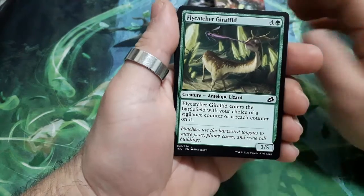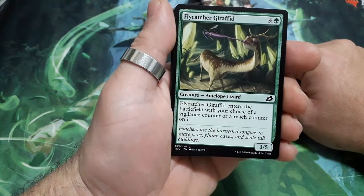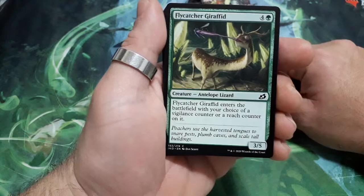So this one starts with Flycatcher Jerofid, 5 drops. He enters the battlefield with your choice of a Vigilance counter or a Reach counter on it, and it is a 3/5.